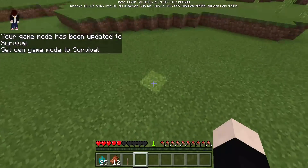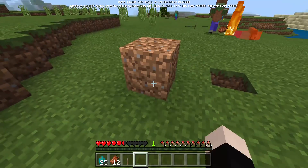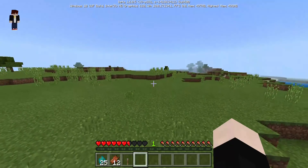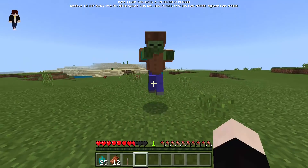Another thing about survival mode is that if you break blocks or place some blocks, then the block disappears. But in creative mode it is infinite. In survival mode you cannot fly, but in creative mode you can fly, right?